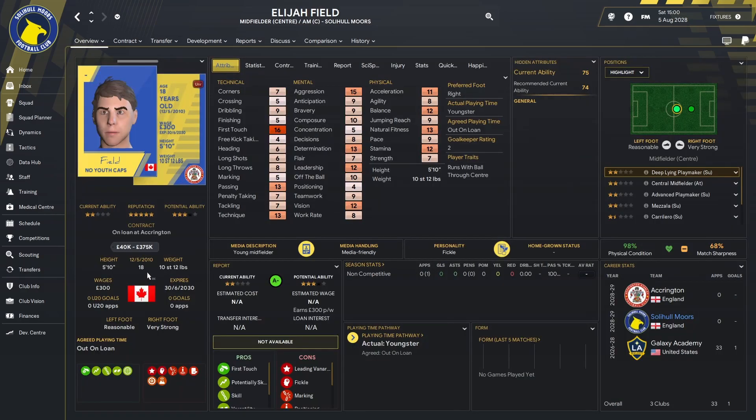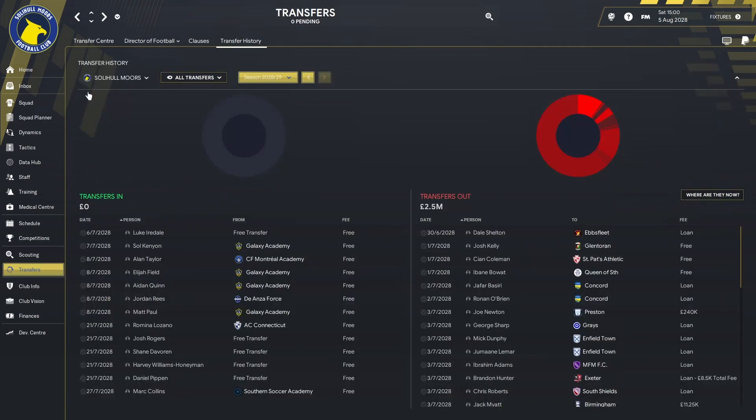We signed Elijah Field from LA Galaxy's youth academy and sent him out on loan to Accrington Stanley — another 18-year-old, Canadian with a second nationality. He has good first touch, passing, technique, determination, leadership, vision, and good stamina and acceleration, though pace is only nine. He plays through the centre of the park and can play in a couple of positions. I think he will also be one for the future.